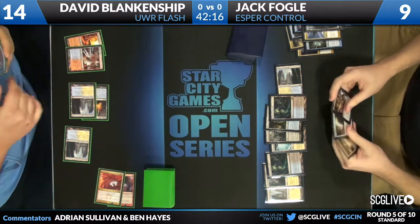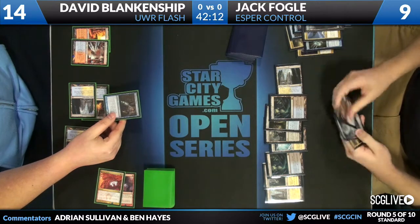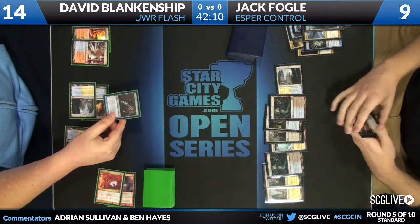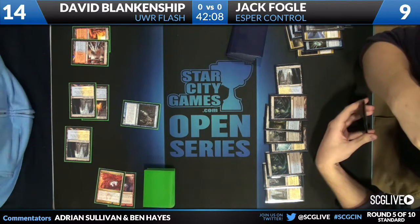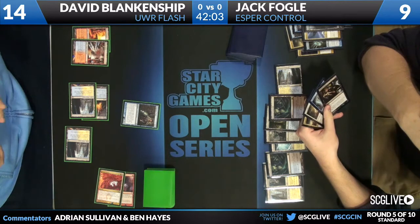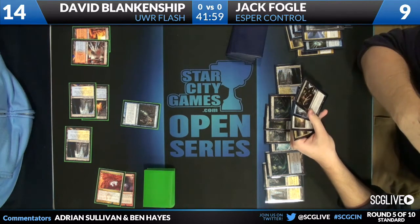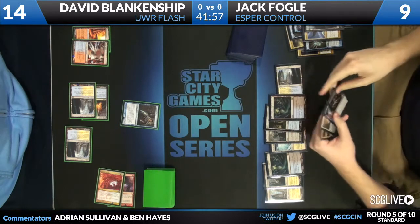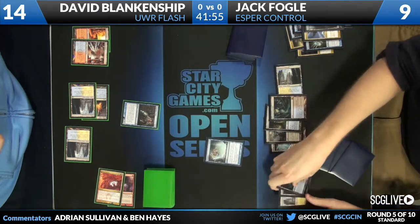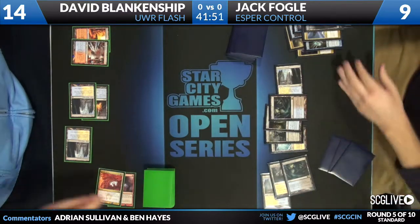David with five lands casting a Snapcaster Mage. This could be six damage total — two from the Snapcaster attacking, and four from the Boros Charm. He may not want to dissipate this. It would prevent six damage. He does choose to dissipate — it doesn't feel exciting to get rid of that Snapcaster, but David is representing a lot. Jack is now down to five.